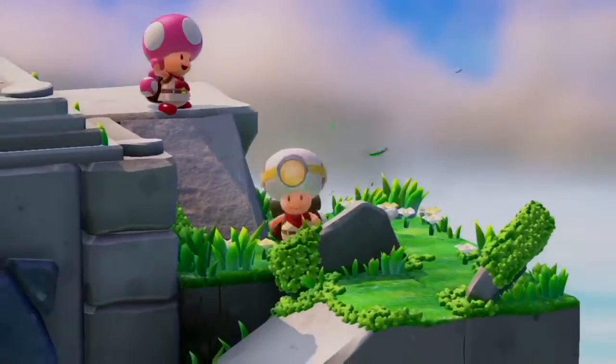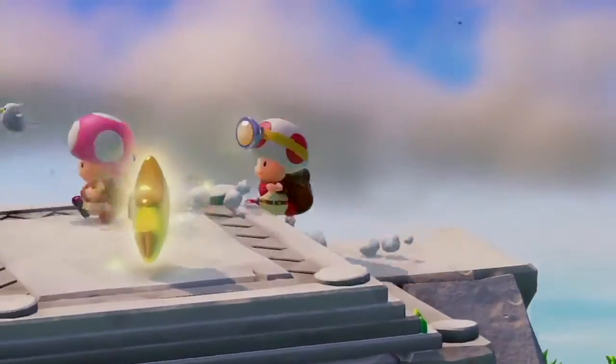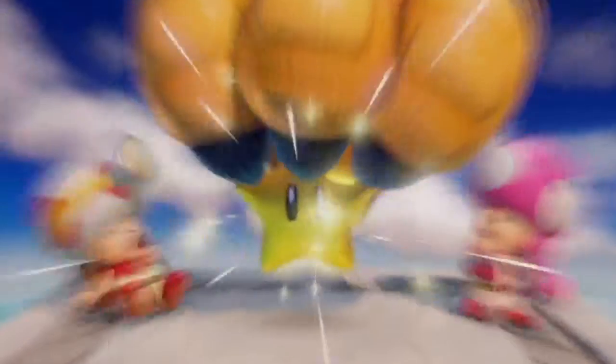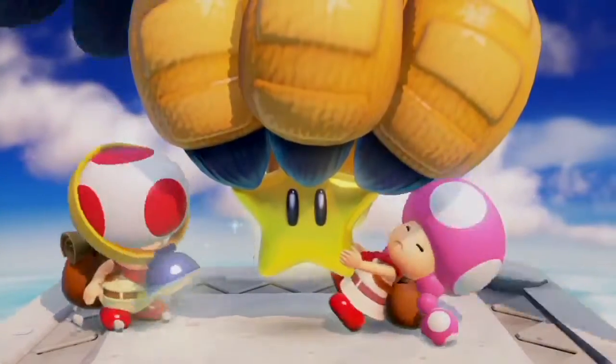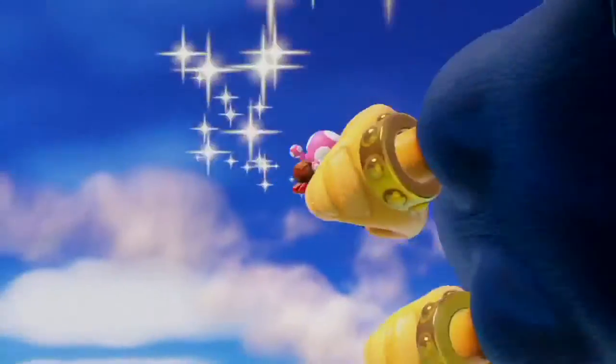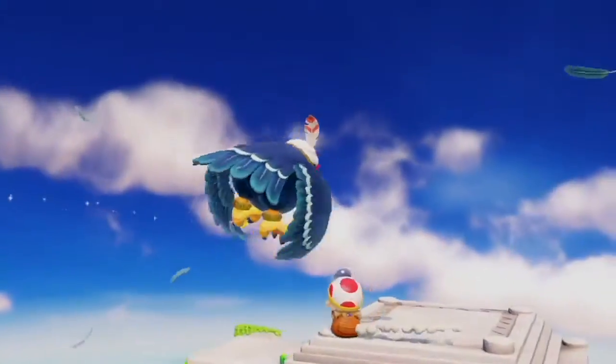One fine day, the Captain and Toadette were out searching for treasure. When suddenly, a giant bird attacked. Wingo, lover of all things shiny, grabbed their precious power star, and Toadette too. Now it's up to Captain Toad to adventure off into the unknown to get them both back.